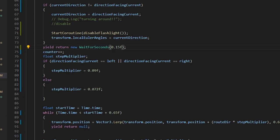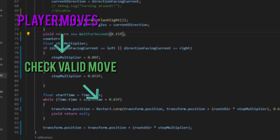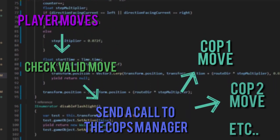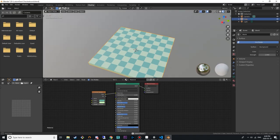So now I just had to make sure that the player input also affects the cop movement. This is basically how we applied our theme of playing both sides. Doing this wasn't very difficult — the player would move, we would check if it would be a valid move, send a call to the cop's manager, and make all the cops move one step on their route. We also had a step counter to keep track of how many valid moves were taken.